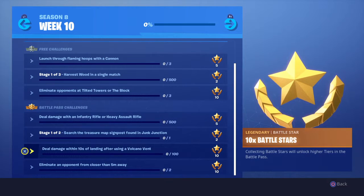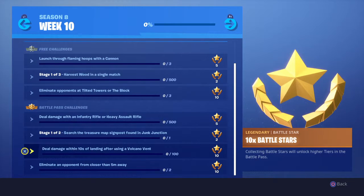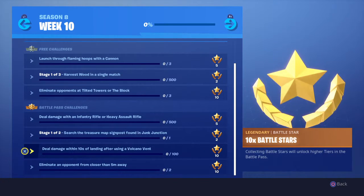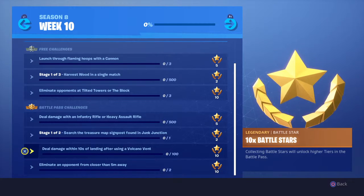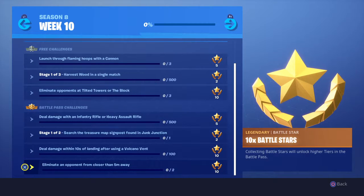You have deal damage within 10 seconds of landing after using a volcano vent. This one's very interesting — basically you're going to have to land on an enemy and hope they don't build so fast that you can't hit them. Shouldn't be too hard; should be done just with time.